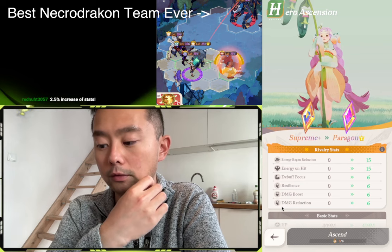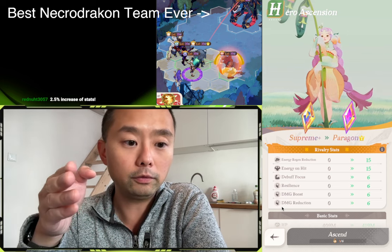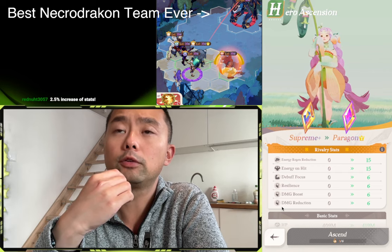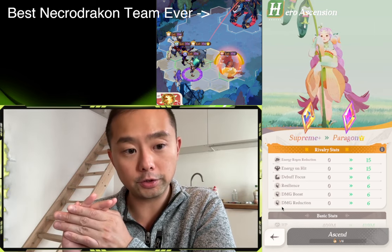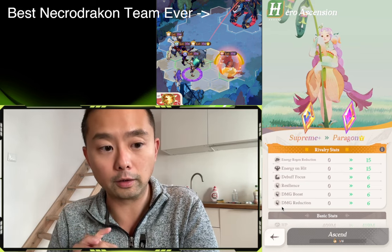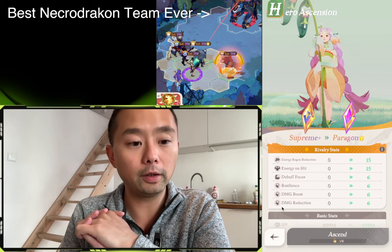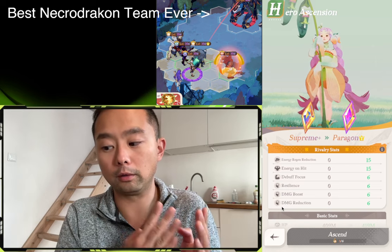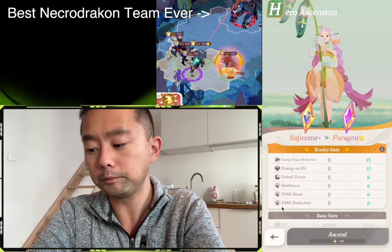How many copies does it take to get from Supreme Plus to Paragon 1? For Hypogenes and Celestials like Scarlita, you need four copies. For normal S-rank characters such as Thorin and Aeron, it takes six copies. For A-rank characters, it takes 45 copies. And you need the equivalent amount to get from Paragon 1 to 2, 2 to 3, and 3 to 4 may have different numbers.